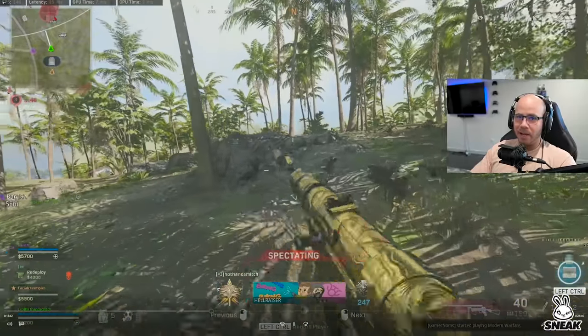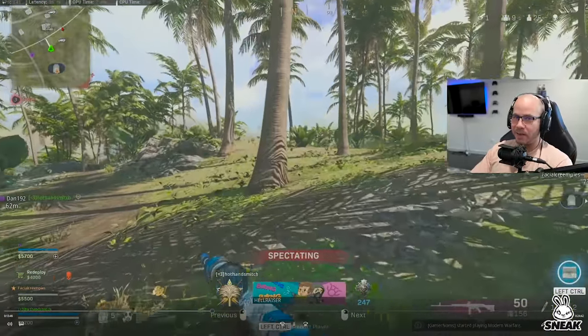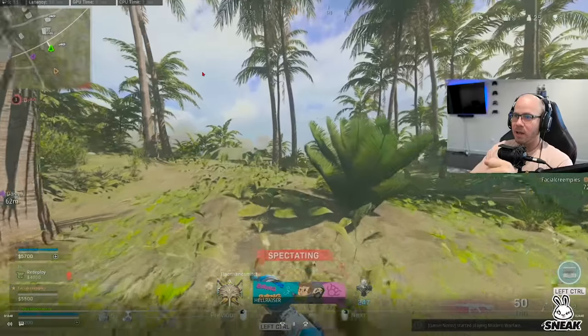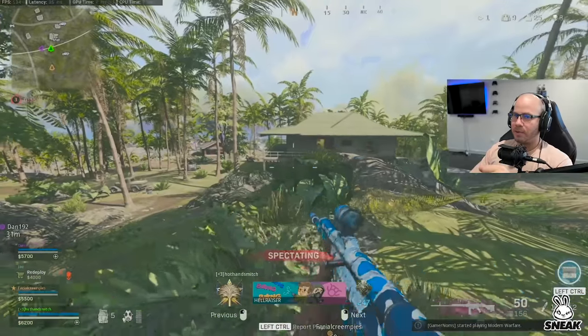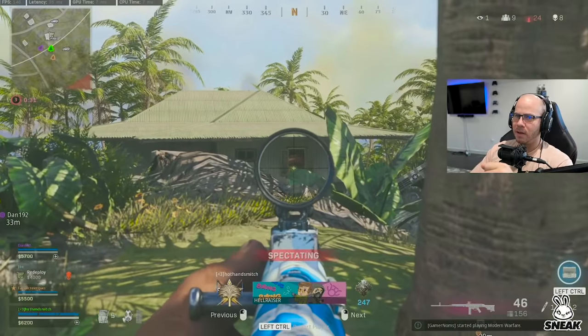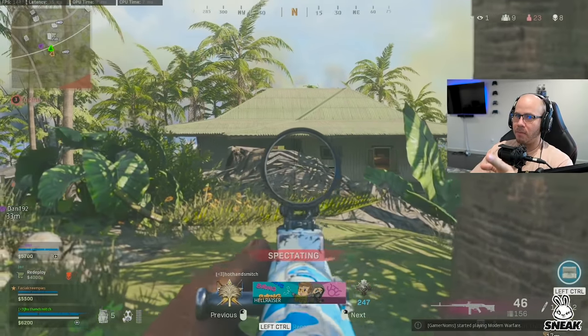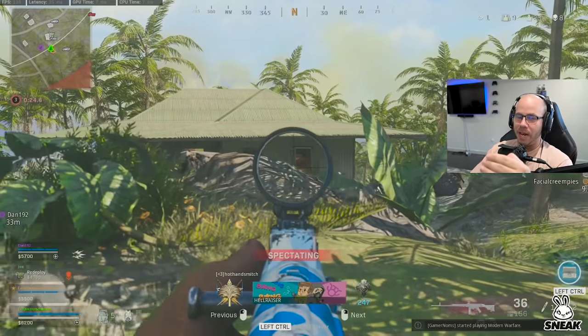We have a team in front of us using a cluster strike — they're clearly fighting someone else. Two teams are approaching to our north. Purple is wrapping to the left, we're going straight up the hill to get some shots off. I don't want to see orange hugging our back — we don't need teammates shooting behind us. We need someone to get a different angle on the enemy.